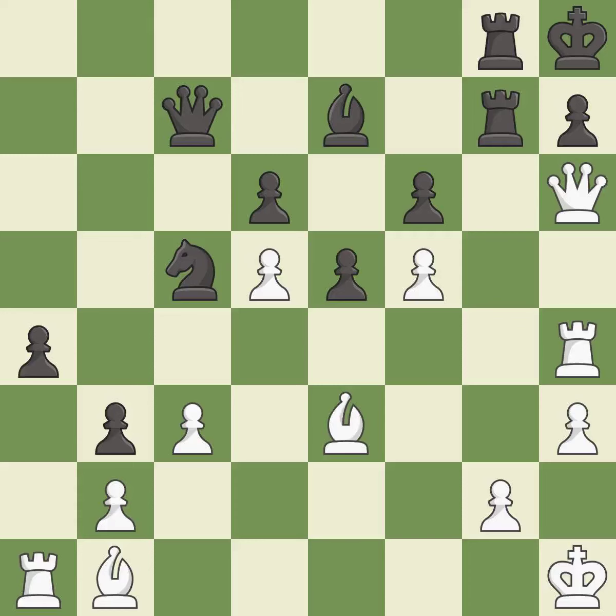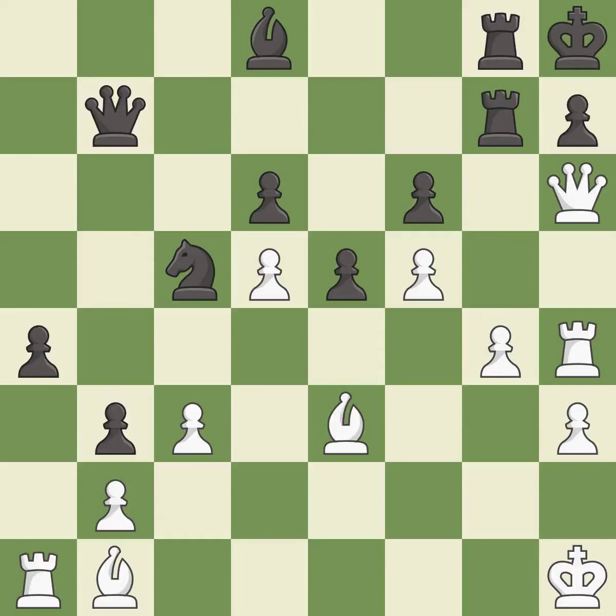This moves the bishop to a better location, allowing it to control more squares — it is good. This threatens to activate a rook by getting it to the seventh rank; it is a mistake. Only one move worked there, and this wasn't it. This misses an opportunity to block an attack on a vulnerable pawn — it is a miss. This took advantage of a mistake and black now has a winning advantage; it is a great move. This defends a pawn that was under attack and had no defenders — it is good.